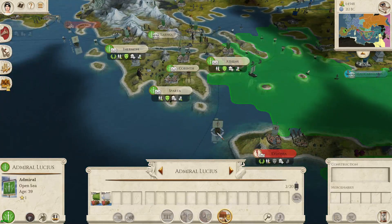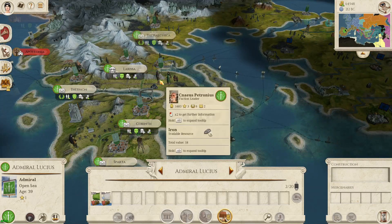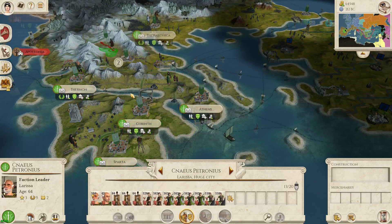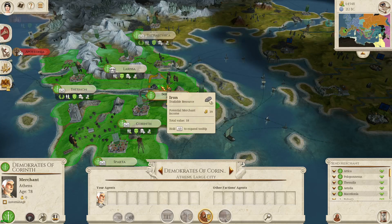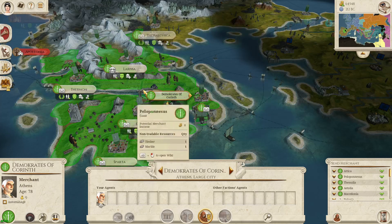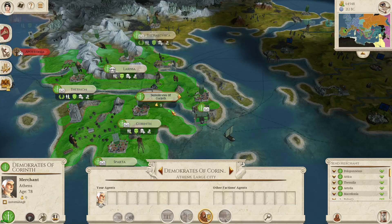We've got this army at full strength — might as well send them somewhere. March! You can get on a trade resource there — 26, 39. What's that — iron? Good. You're somewhat happy. Is it supposed to be that colour there? I don't think so. You're at 137%; you can send out some units from there.